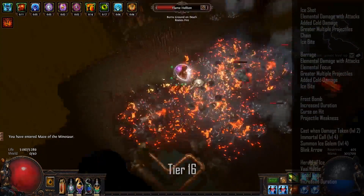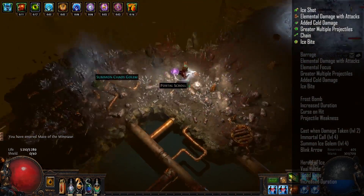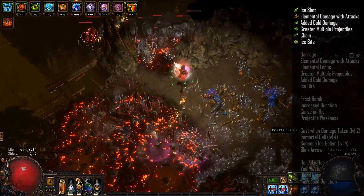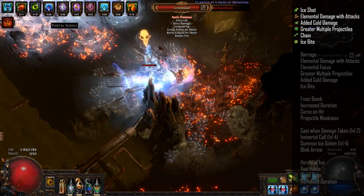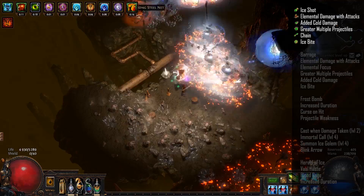The setup I use for clearing is Ice Shot, and with that I have Elemental Damage with Attacks, Added Cold Damage, Greater Multiple Projectiles, and Chain. I felt Chain is very much necessary for improving the clear speed. If you have a 6-link bow then you can add Ice Bite as well.